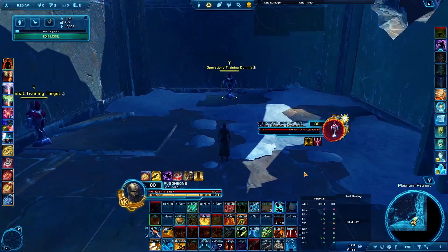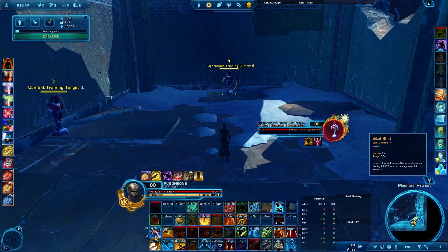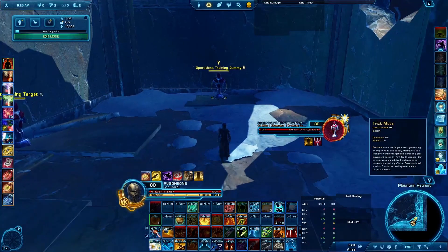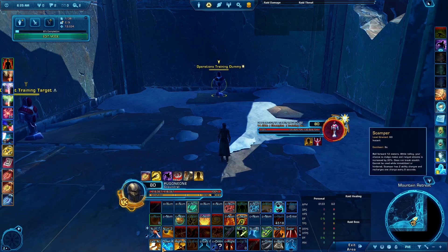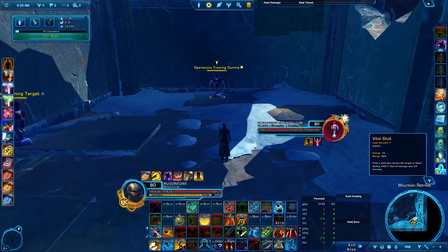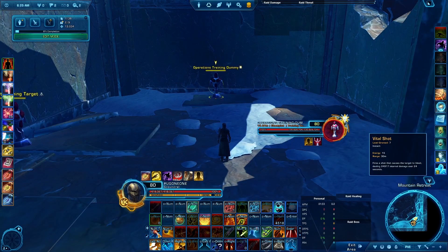Here in the game, the rotation starts with Vital Shot and Shrap Bomb. We're on the Republic side, and the nice thing is we can run in as we activate these. There's no need to use Trick Move or Scamper to get close in the initial opening — these two ranged abilities let you start at range as you close in.